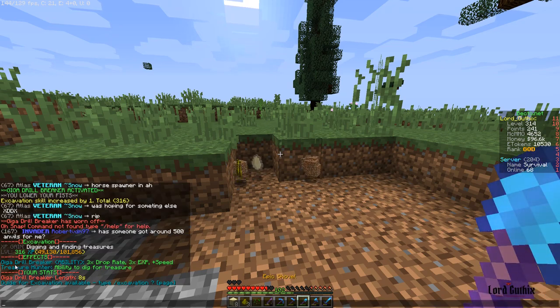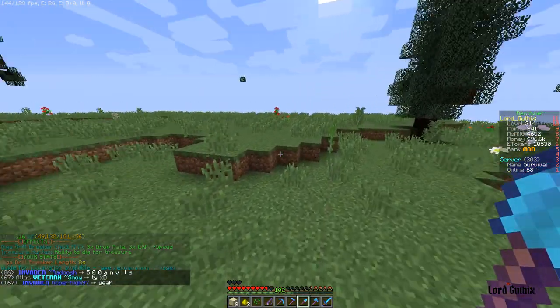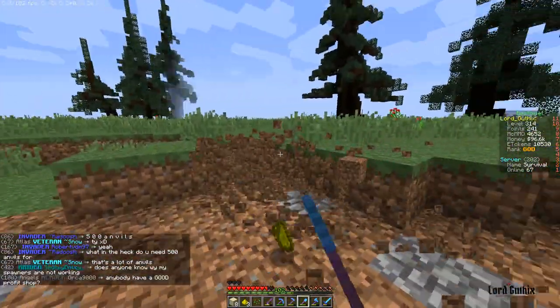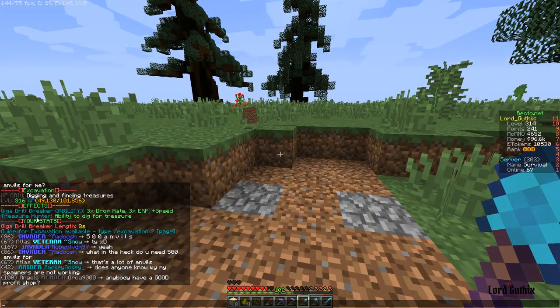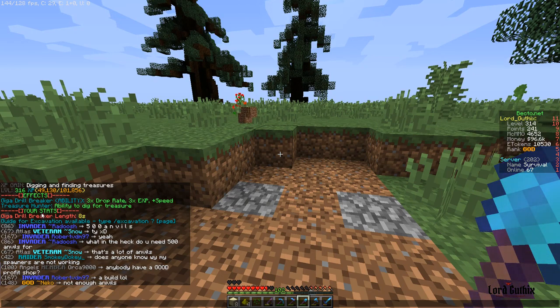The Giga Drill Breaker ability gives you times 3 drop rate, XP, and speed. That'll help you every few hundred seconds. The higher your excavation level the more treasures you get with treasure hunter, and the higher the duration of your Giga Drill will be.